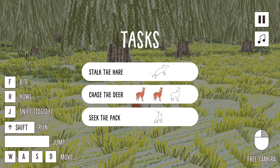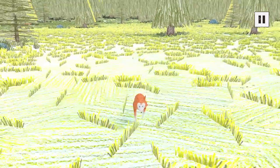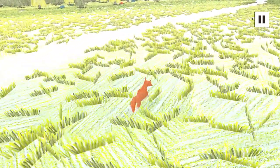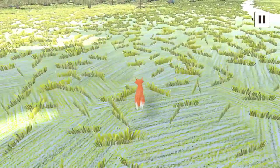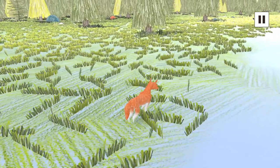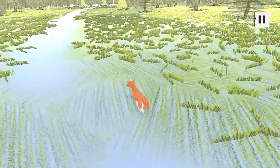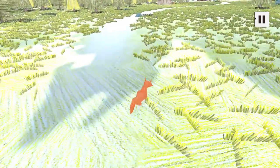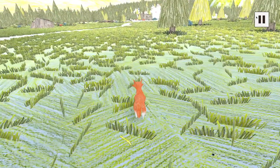We can finish this off, or we can actually skip that and go stalk the hare first. The hare lives uphill, and uphill is just right around the bend of this footpath here. Once we turn this corner, we'll see the terrain tilt up over there. That's where the hare lives.